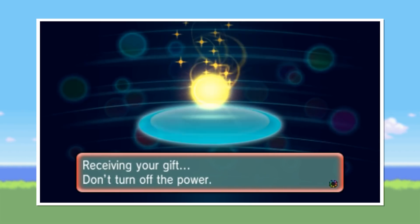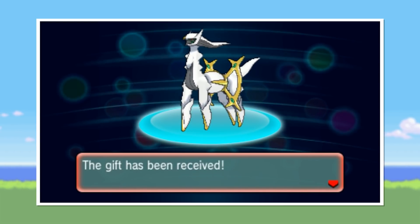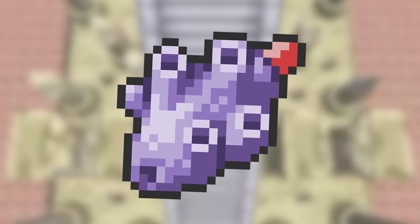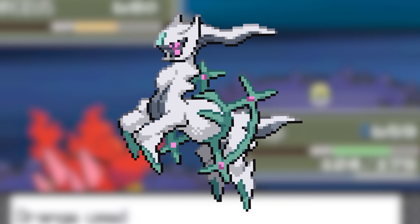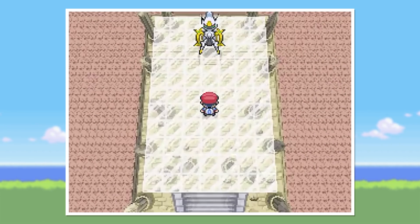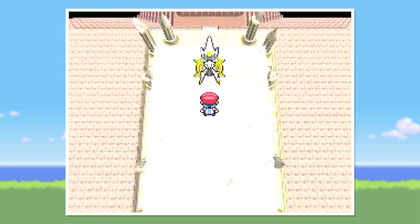Number 8. Much like Mew in Generation 1, Arceus was only ever available as an event Pokémon where it was given away to players directly. There does however exist code in the game for an event item called the Azure Flute which would have given the player an encounter with Arceus. The Arceus content doesn't stop there though, because in the code exists a sprite for a question-type Arceus. Mystery typing is rarely used in the games however it appears there were once plans to include this typing for Arceus.